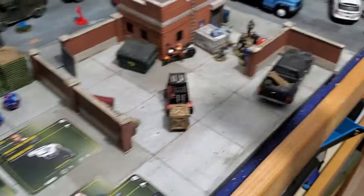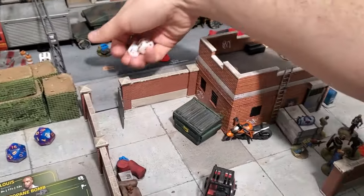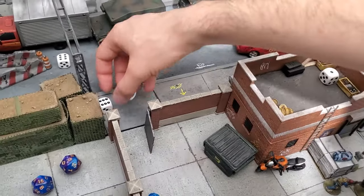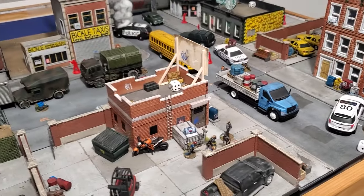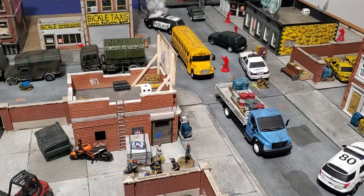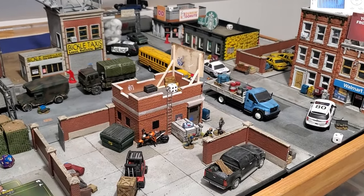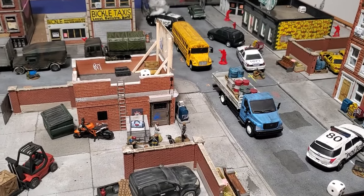No gunshots were heard, so we jump to the next closest token — moving 6 inches in a direction defined by the scatter die. I'll do that for all remaining threat tokens. That's the end of the Infected Phase — again, no gunshots, so no new threat tokens become alerted. We jump to the Spawn Phase: since no loud noise was made, no new infected spawn. That's it for turn one; we jump to turn two.